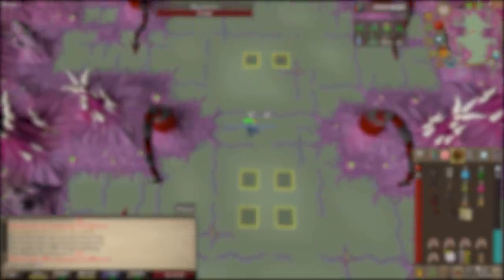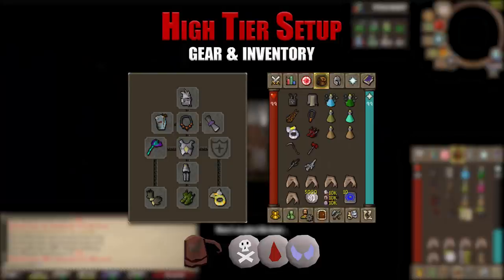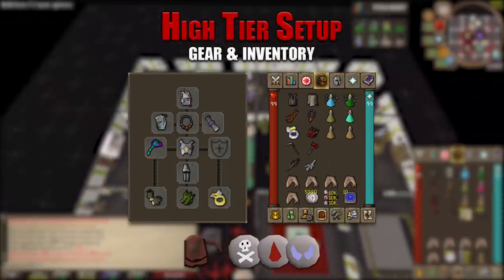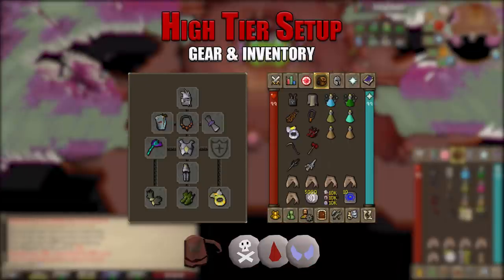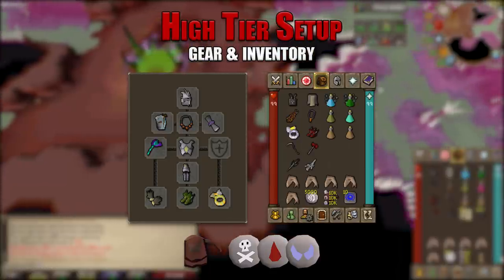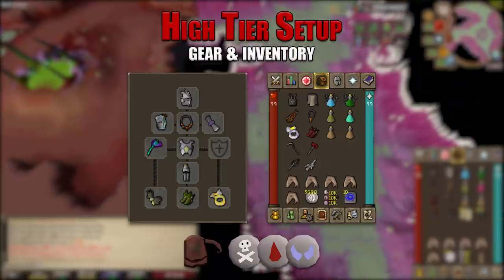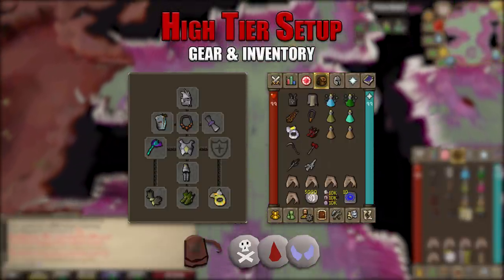For our high tier setup, this is considered best in slot: slayer helmet imbued, Ava's assembler, necklace of anguish, Rada's blessing 4, toxic blowpipe with adamant darts or better, armadyl chestplate and chainskirt, barrows gloves, pegasian boots, and an archer's ring imbued. In the inventory: bandos chestplate, bandos tassets, infernal cape, amulet of torture, berserker's ring imbued, primordial boots, scythe of vitur, dragon warhammer, avernic defender, and the arclight.